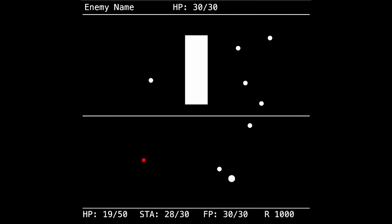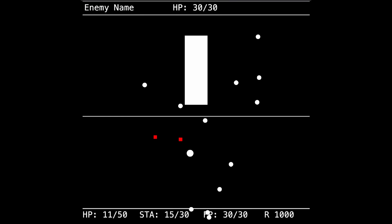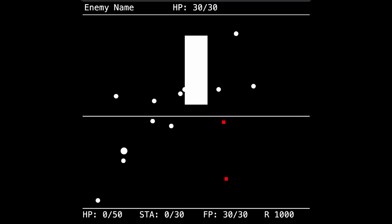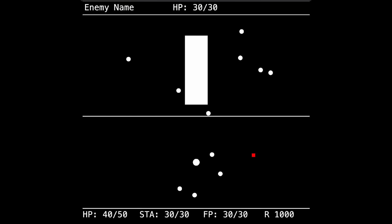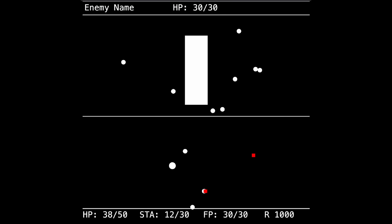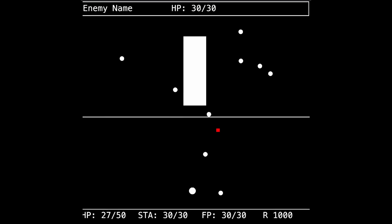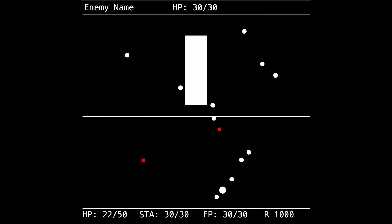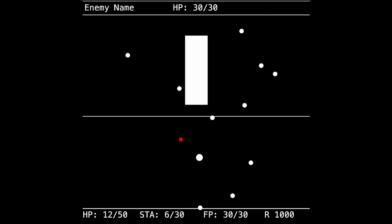However, I had to cut the FP stat, as I originally wanted to use it as a cost for using items in battle, but I gave up on items entirely as they would require too much time to create and properly balance. I also had the idea of adding a stamina mechanic similar to Elden Ring, where moving would consume stamina that could only replenish when you stopped. Initially I thought this would result in fun gameplay, but it ended up being very tedious and useless, so I removed it too.